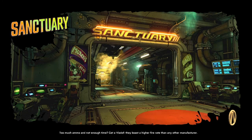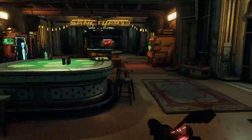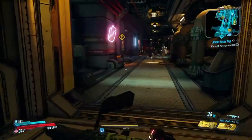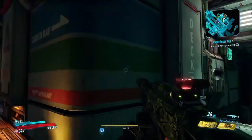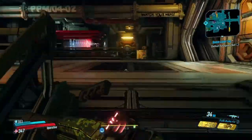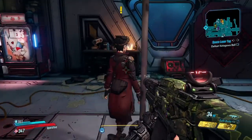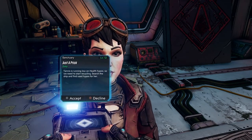I've been kind of slacking off when it comes to the grind. Come on loading screens, don't be such a dick. Load. Thank you. Now which ones were there — there was one by here? Nevermind. Does that say upstairs? Yeah. Where's the stairs again? Yeah, there we go. I have to go and see Tannis, don't I? She has one quest for me. Tana is running low on healthy hypos so we need to start recycling — search the ship.